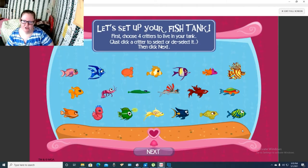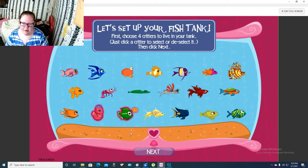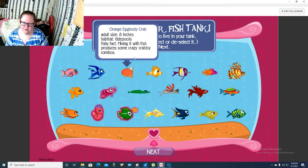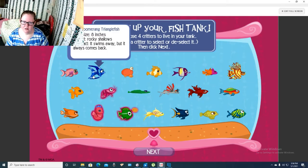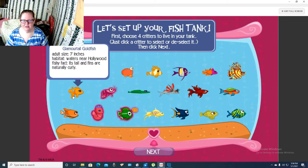Let's go ahead and set up our fish tank. First, choose four critters to live in your tank. Let's pick some funky looking ones. I want this one, and then let's do the shrimp - no, let's not do that. Let's do the goldfish.